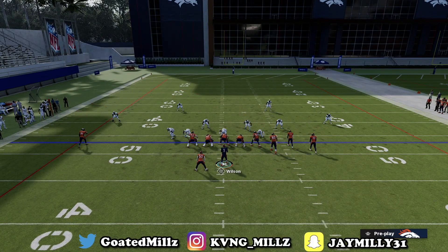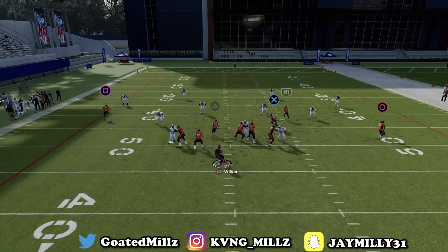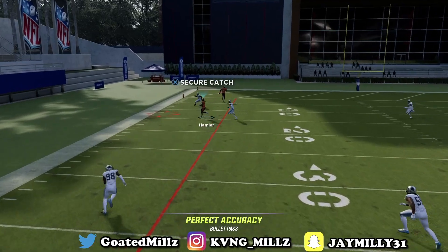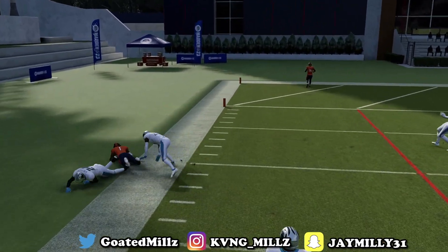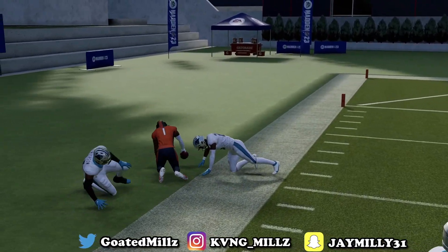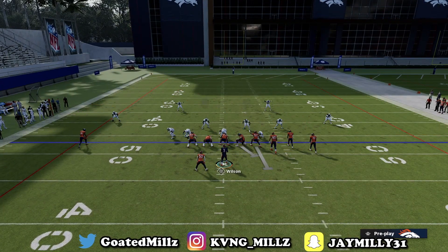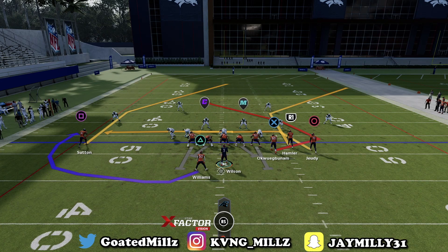Say they guard X — boom, you have triangle. Say they guard triangle — then you have R1. You have multiple reads everywhere. That's why I love gun bunch: you have things to beat every coverage. So next play is bunch trail.